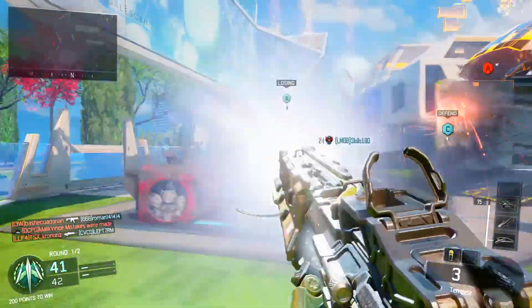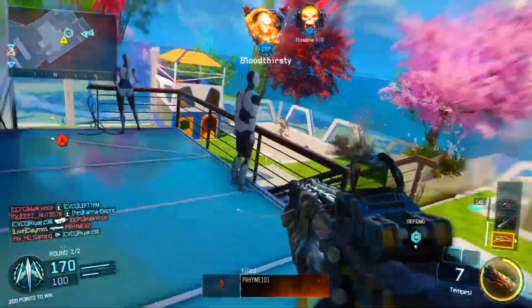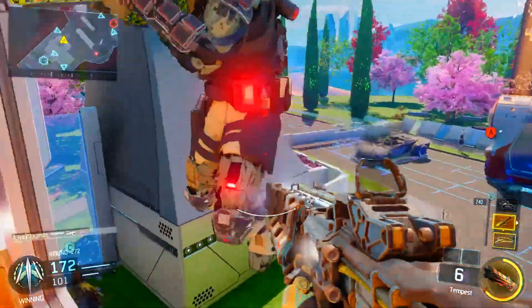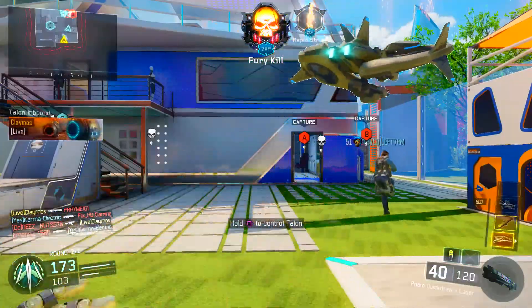That's pretty much it. Just use Overclock. With Tempest, I think it's about 6 or 7 kills to get the Tempest. Obviously if you play the objective you get it faster, but I wasn't really worrying about that in Nuketown 24/7 — I was just going for kills.